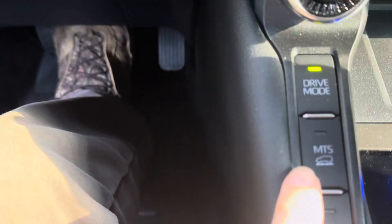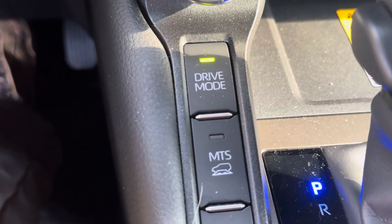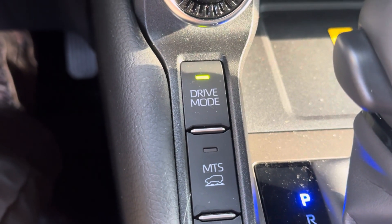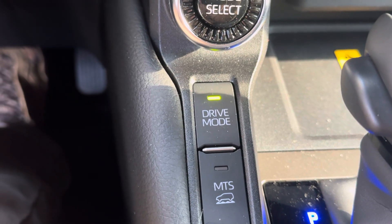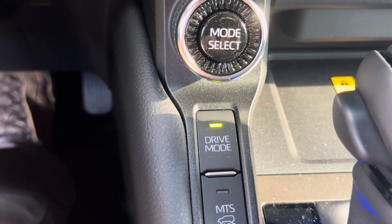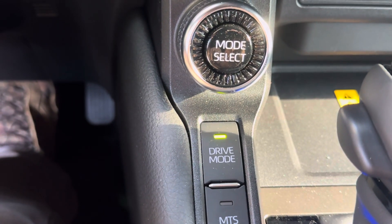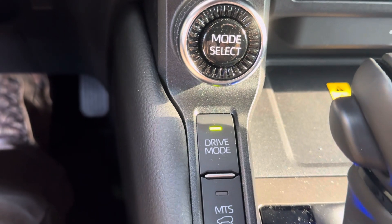So what this is, is this button here — MTS, or multi-terrain select. Multi-terrain select means that you're going to select what type of terrain you are on, and that is going to change how the traction control system operates and how much wheel spin it allows in certain situations.